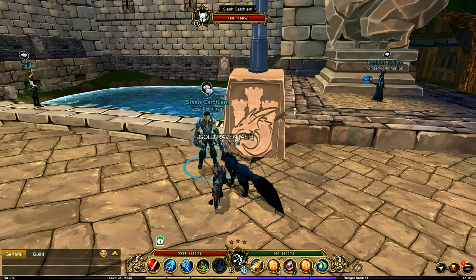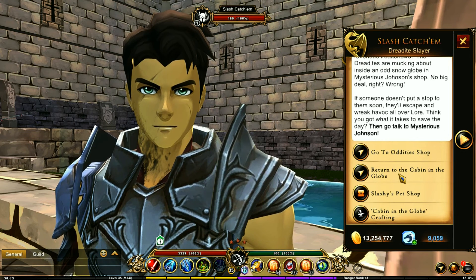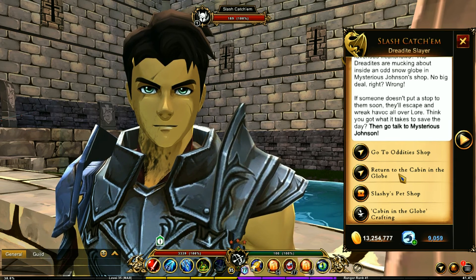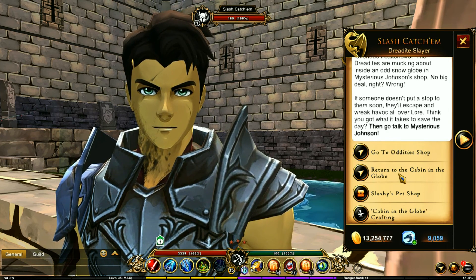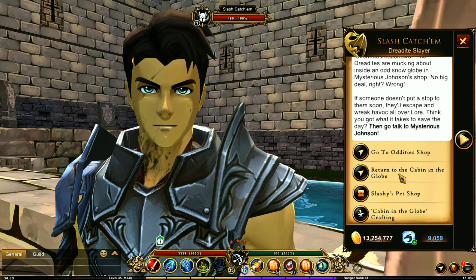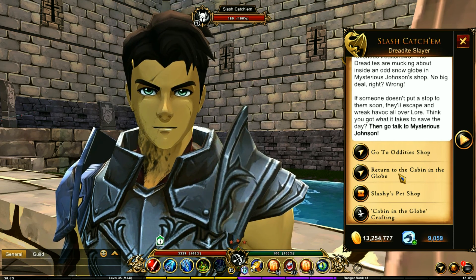I also want to clear up some confusion. The cabin in the globe area is not a seasonal area - this is a permanent addition to the game, so more things will be added to it. This is not an area that will be leaving when Friday the 13th ends. I'm sure most of us were assuming it would be disappearing similar to Camp Gonna Getcha, but Camp Gonna Getcha is seasonal - this is not.